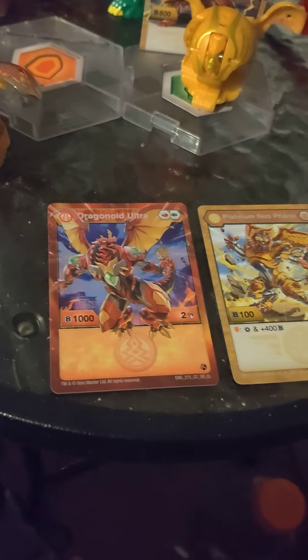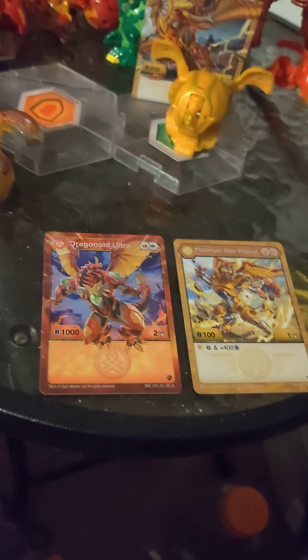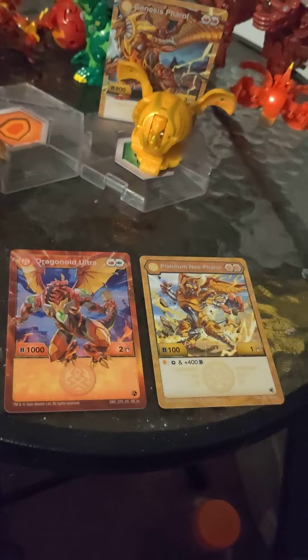Let me try to look for Elementor Dragonoid — it's here somewhere. Here is Elementor Pharaoh and Elementor Dragonoid from Geogon Ryzen, to compare full art and non-full art.